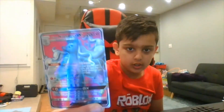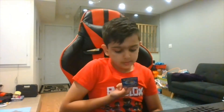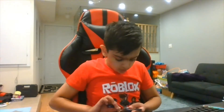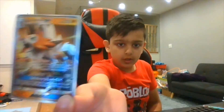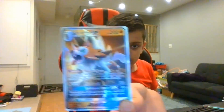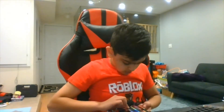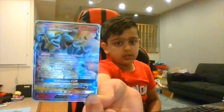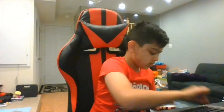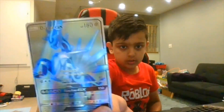200 HP, and it evolves from Alolan Vulpix. That's one down. Now we have Lycanroc Dusk Form GX right here, 200 HP. This is a different type of Alolan Ninetales GX. And Dialga GX — I think these are just all GX.